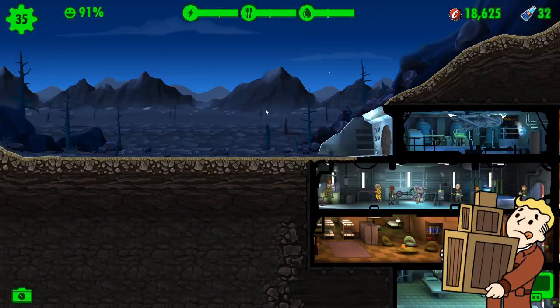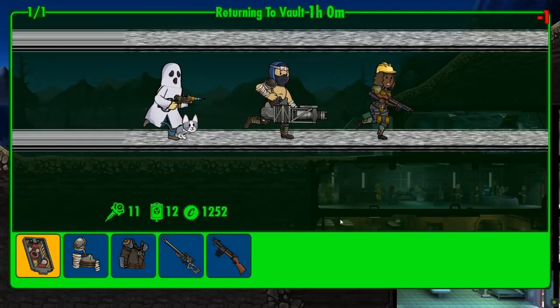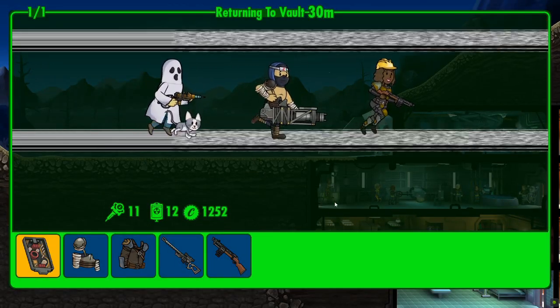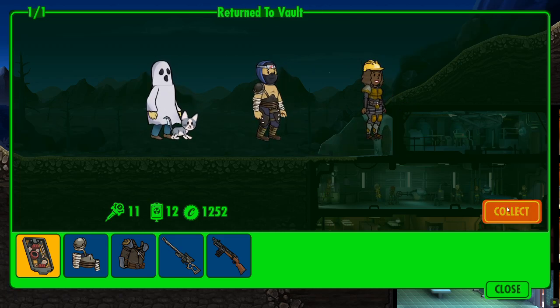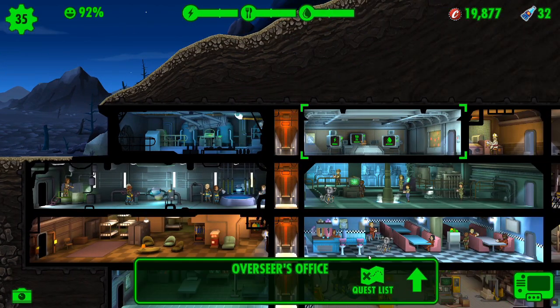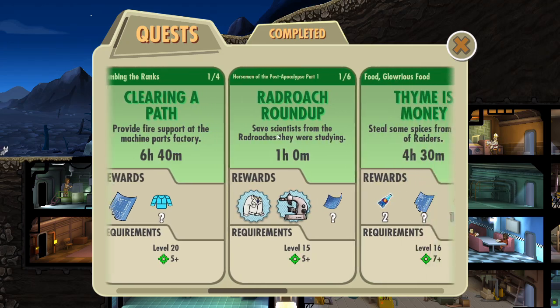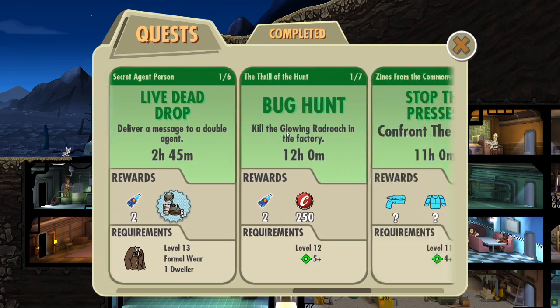Looking around the vault — anything we can see. We've got an hour and four minutes till they're back. Shall we use one of our 32 Nuka-Cola Quantums? Yes, we most definitely shall. Collect the loot. And what we will do is get another quest underway — we will upgrade the Overseer's Office and get a second quest underway.